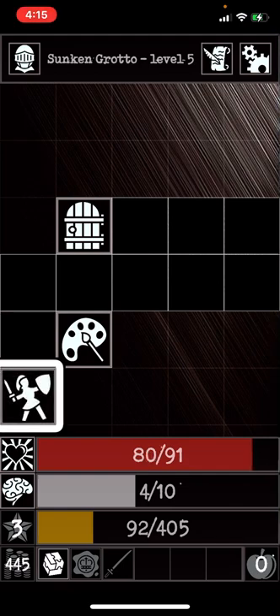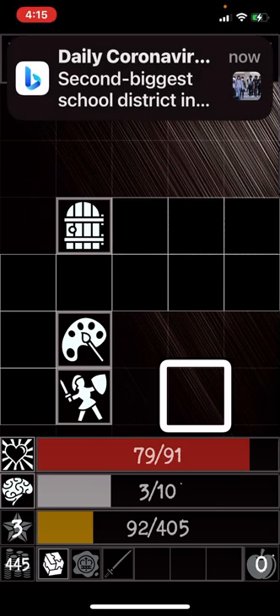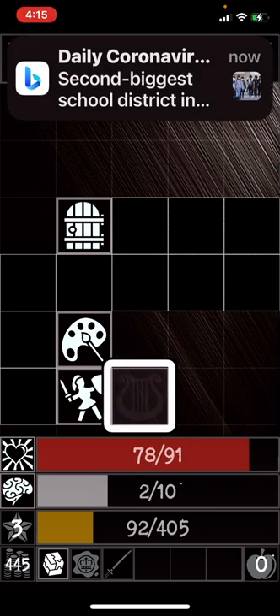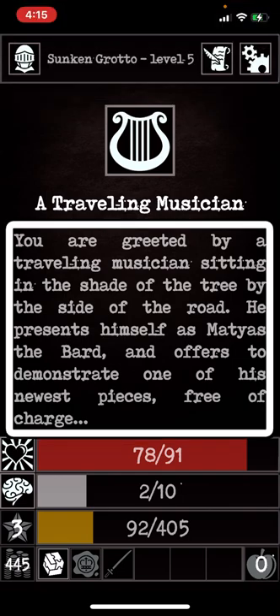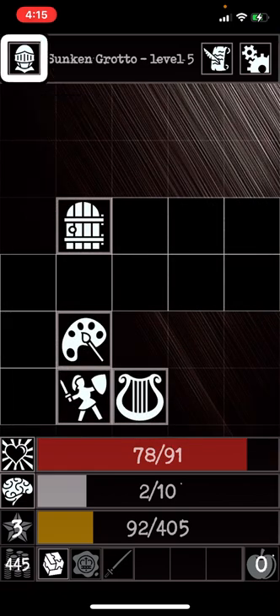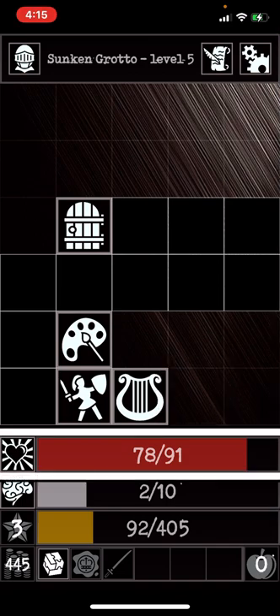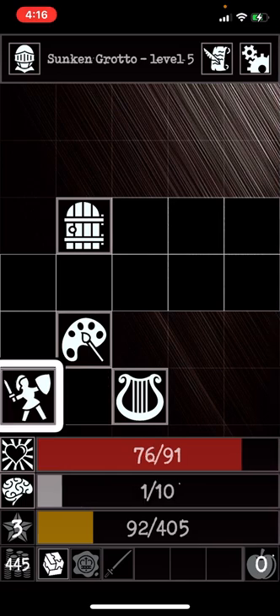Since I left, it said Event on that tile, so that means I can go back to that tile. I found another event — a traveling musician sitting in the shade — with options to ask for a tune or leave. We're going to leave for now and try to find a monster.